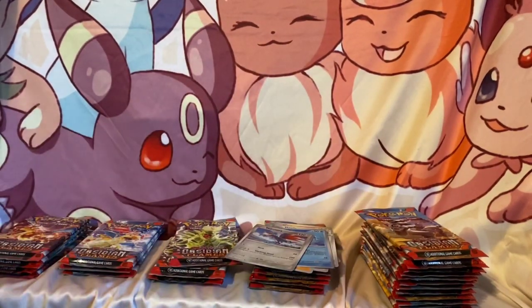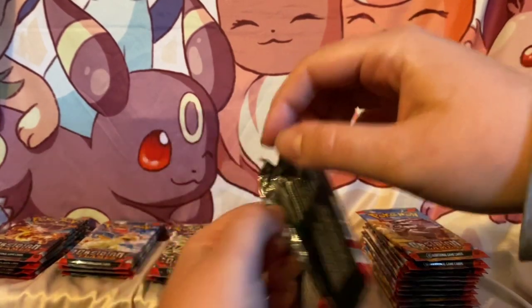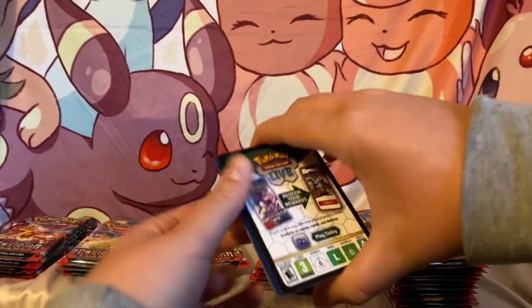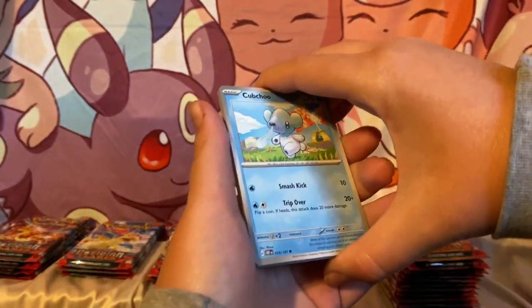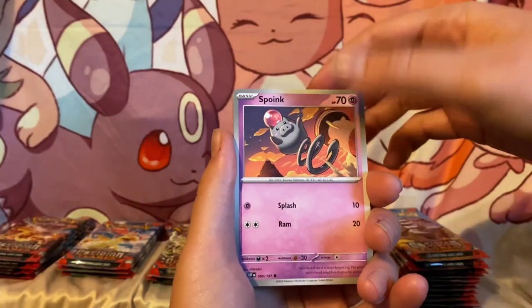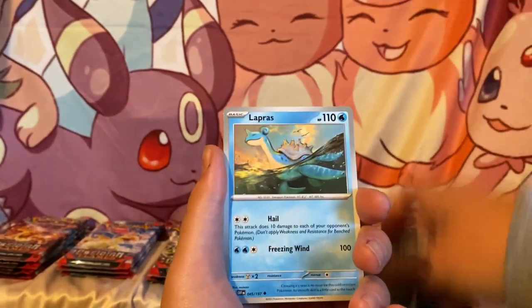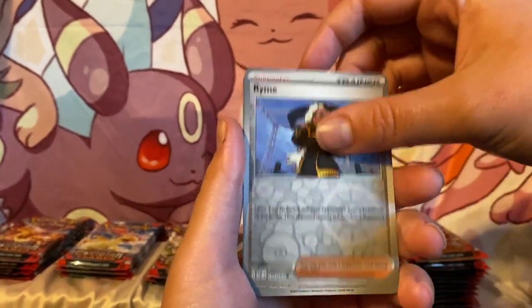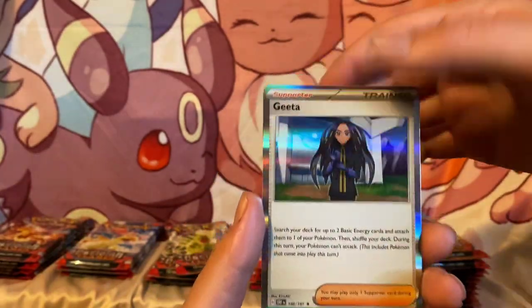Nothing on the first pack. Starting out with a Charizard pack. That's a Dragonite — hey, leave me alone. We got a water, Umbreon baby, Lapras, Masquerade, we got a Rhyme. I like that art, and we got a Gita — Gita, whatever that is.